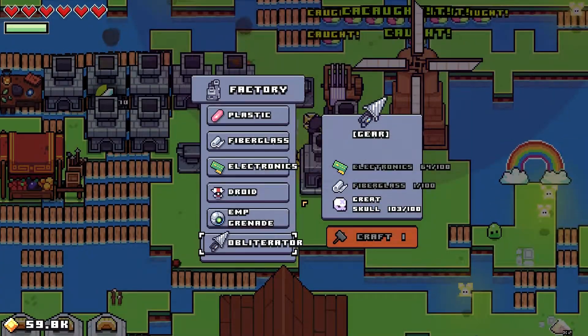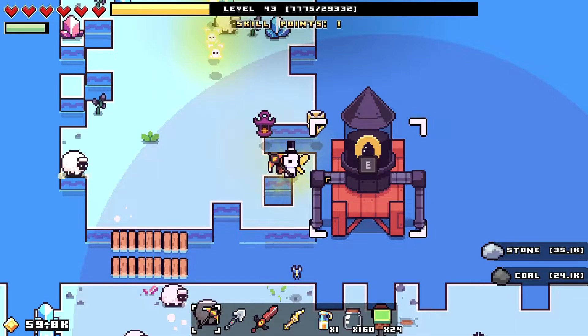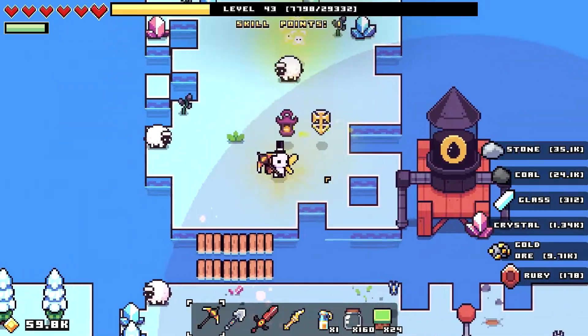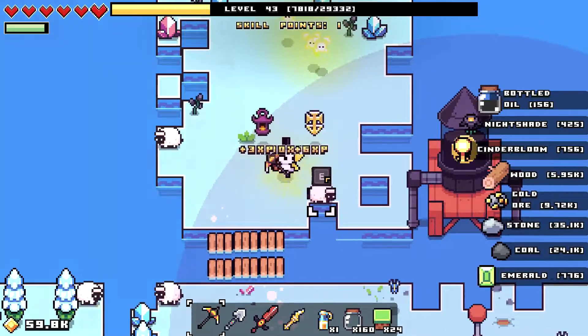Are you thinking it's going to take forever to get all the resources needed for the obliterator? Do you have 20 offshore drills built around your map and it is just taking forever to get all the plastic you need? Well, I can assure you there is an easier and more efficient way of getting all these resources needed for the obliterator.